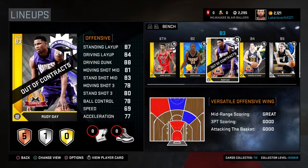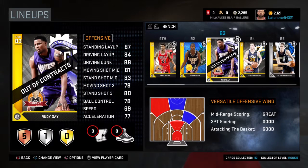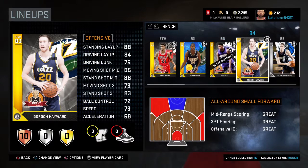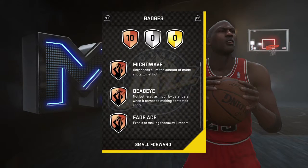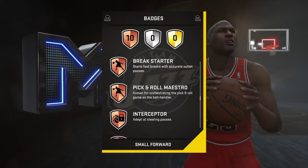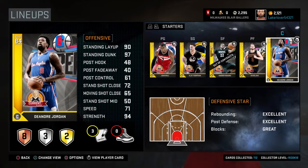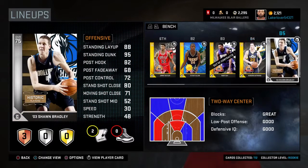Rudy Gay — sometimes called the cheap man's LeBron, and I'd have to agree. His driving dunk is really good, he's tall and lengthy — basically LeBron with a better shot. I love using him. Gordon Hayward — a lot of people aren't liking him this year but I like him. He's free, he's got Posterizer, he can slam and shoot. He's got athleticism and can shoot the rock.